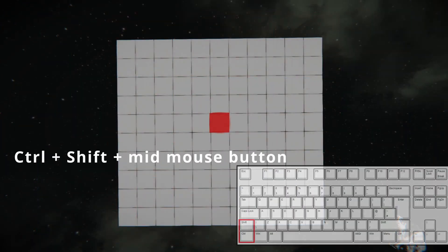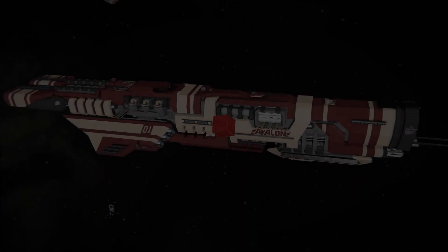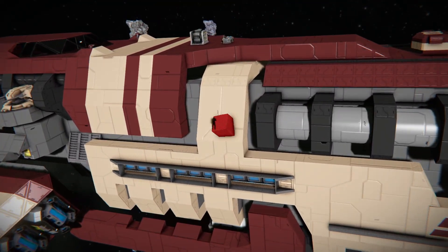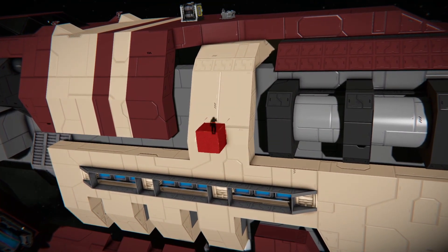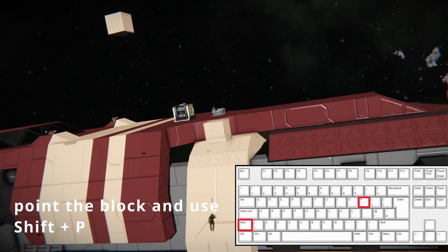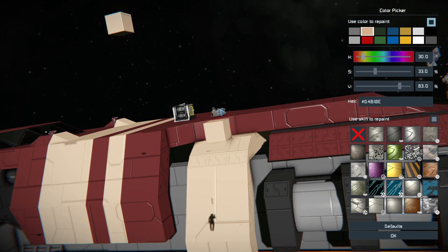If you press both Control and Shift at once, it will recolor the whole grid — or sub-grid. And if you want to use a color from a grid that you don't have preset in your color palette, just point at it and use Shift+P, and it will copy that color to the palette slot you are currently using. That's it about colors.